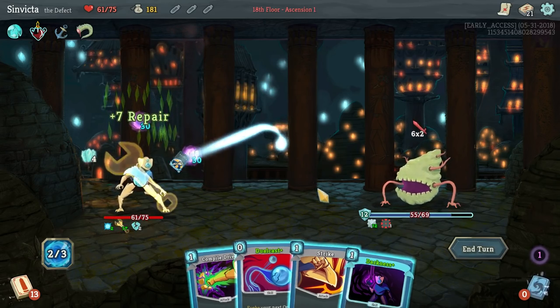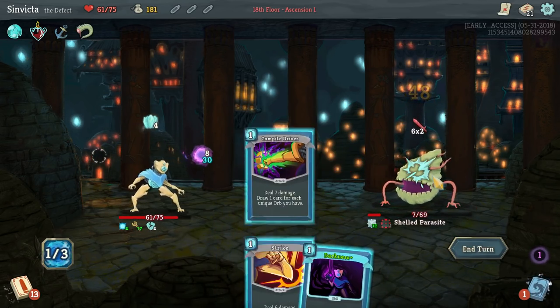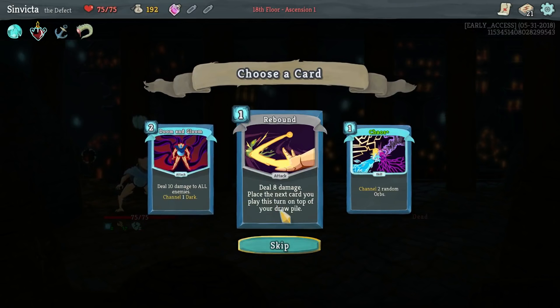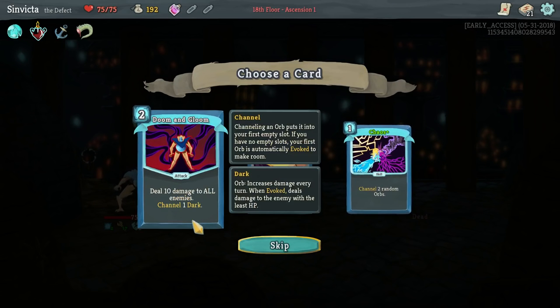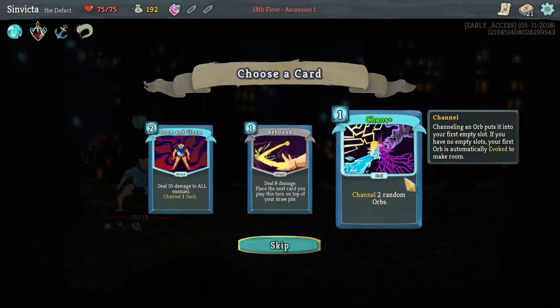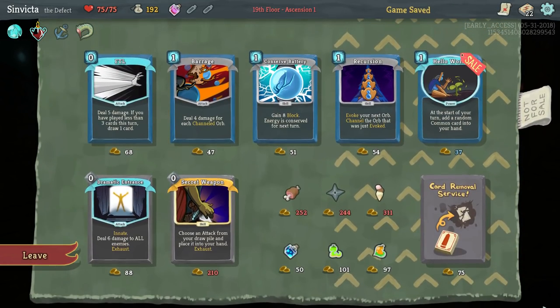Self Repair, Dual Cast, and Compile Driver. Doom and Gloom, Rebound, and Chaos. I still don't like Doom and Gloom - it is nice to have all that AOE, but it costs too much for what it does and it only channels one Dark Orb. Rebound is very good. However, I do like the upgraded Chaos because it gives you a random type of orb and you get two of them when upgraded. So I will take Chaos - it's a very fun card, especially if you're looking for some cycle.